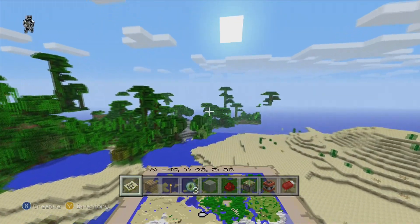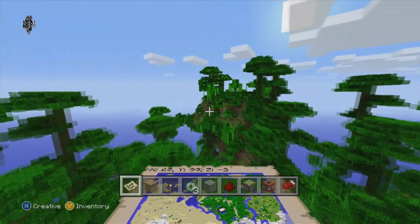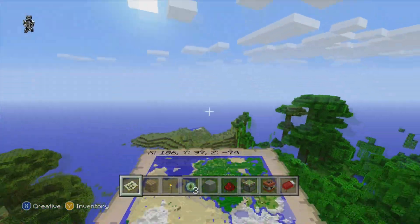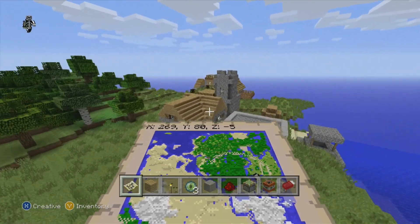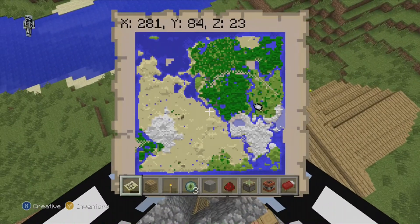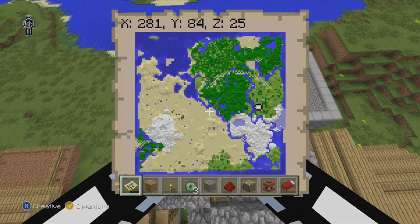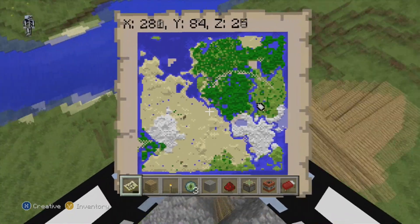I'll give you the coordinates for them in case you want to use one instead, or just run over there and get the stuff out of the blacksmith. Let's shoot over to the one in the plains first. Yep, this one does have a blacksmith — here are your coordinates for this one. It's kind of off by itself, but spawn is somewhere on the far side of the jungle, closer to the desert, so it's really not that far off.